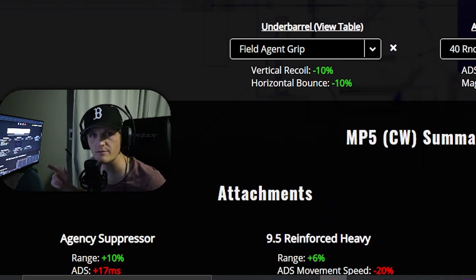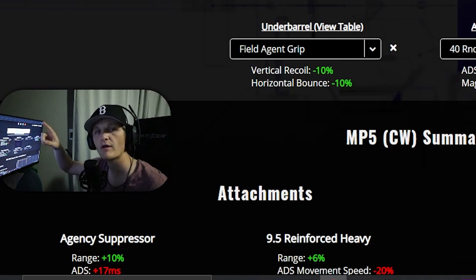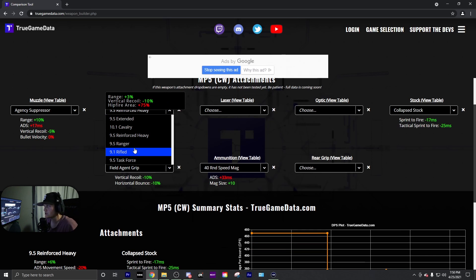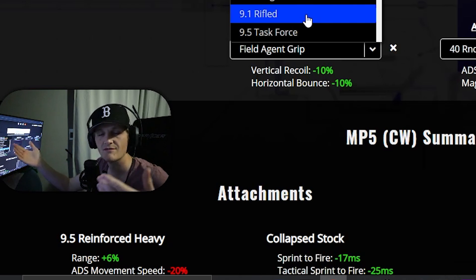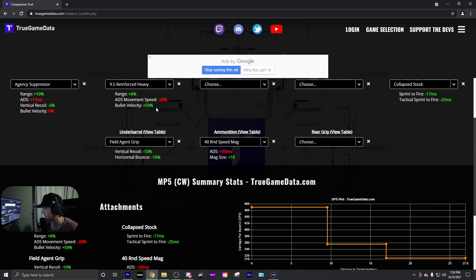Looking at all the attachments on this build, these are the best ones I scrubbed through. The Agency Suppressor is the obvious, for sure the best one. For the barrel, there's some good and bad to each — you can build it for a bit more long range if you want, but that can increase the hip fire area by 75%. If you don't care about up-close gunfights with the MP5, maybe use that specific barrel, but for me hip fire is a huge thing, so I'm sticking with the 9.5 reinforced heavy.